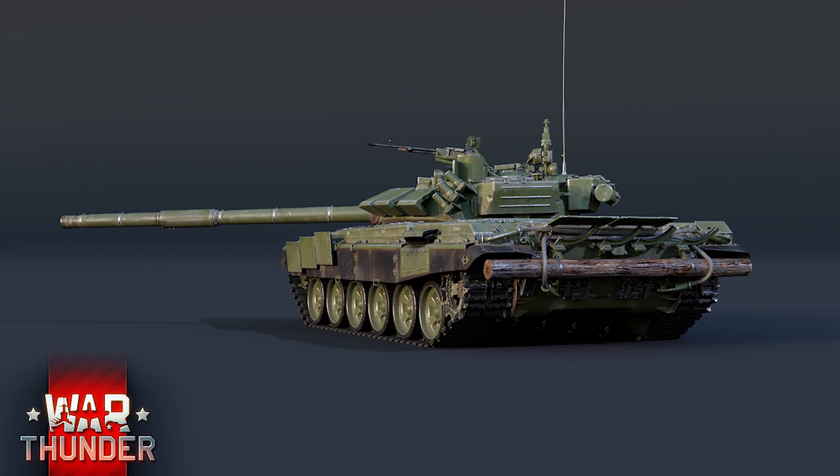Now, you can angle against long-rod APFSDS rounds to improve armour effectiveness. What you're more doing is angling to change the orientation of your internal modules to prevent a penetrating hit from one-shotting you. That's a tactic that Russian tanks can't really use, because as soon as they angle, you shoot the side and detonate the autoloader.